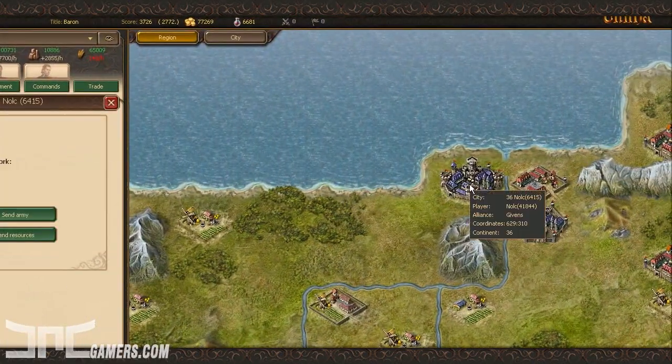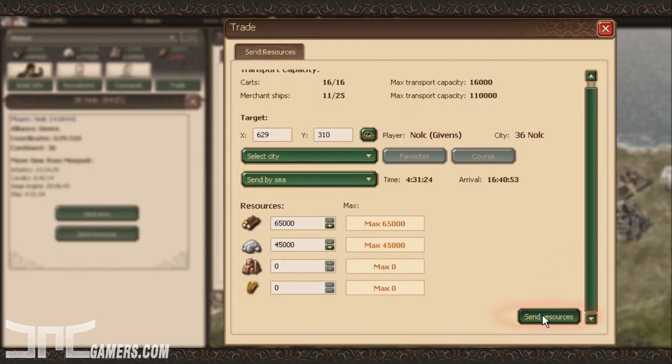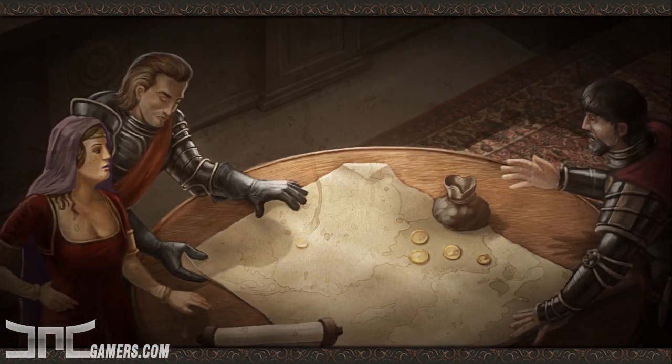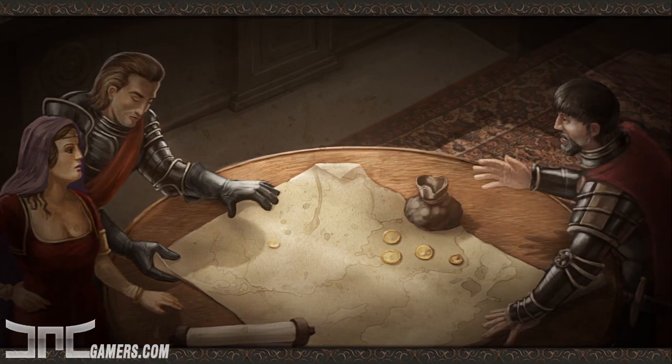One way to support another player is with a direct delivery of urgent resources if they're under attack. There's also an auction hall where you can sell your surplus resources for gold. You can also buy items here if there's anything of interest.